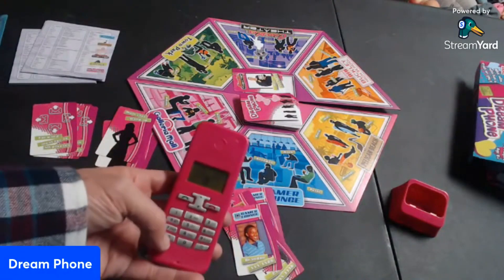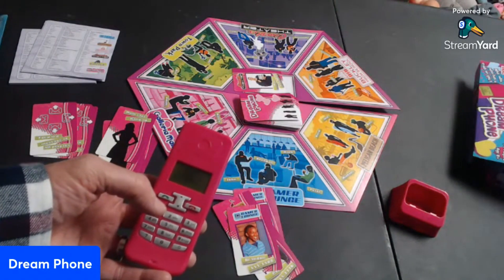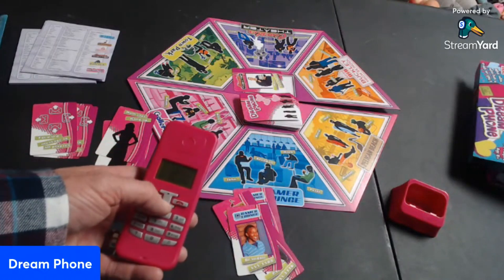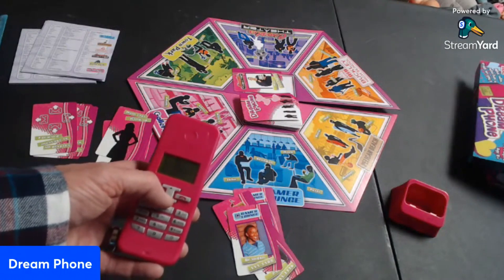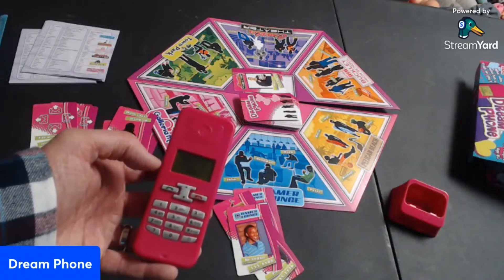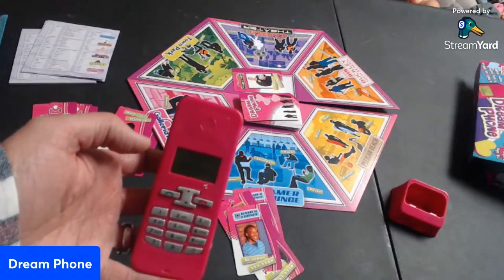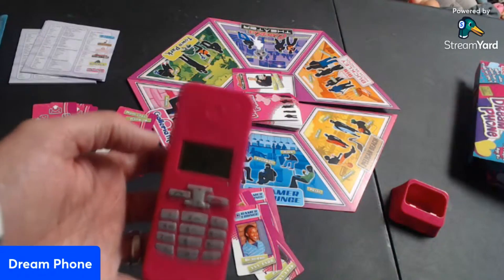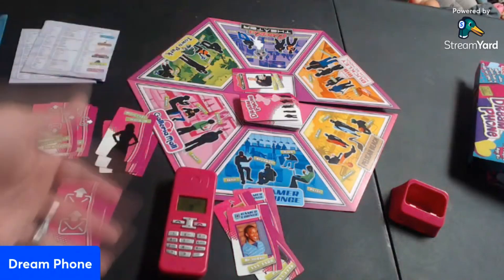When you're ready to guess, you hit this question mark button. It says 'guess the admirer' and then it shows the phone book list. You go down the list and dial the number of who you want to guess — let's say I want to call John. No one knows who you're calling. And if I got it right — well, it's not him, he says 'sorry, it's not me.' But if it was, he would have asked me out, played some music, and that is the winner.